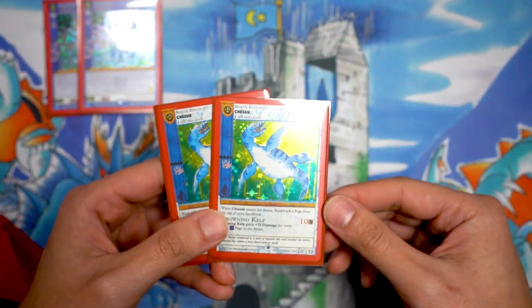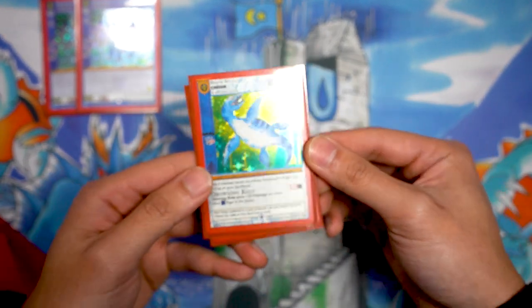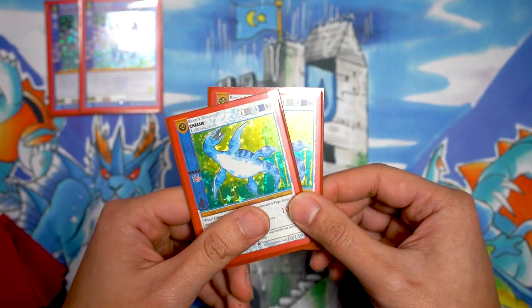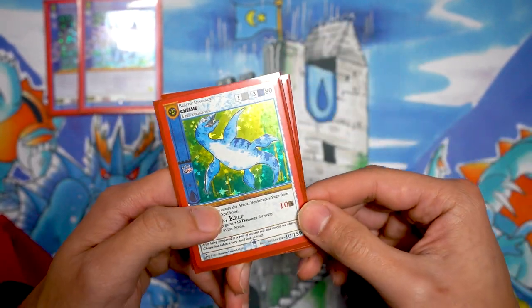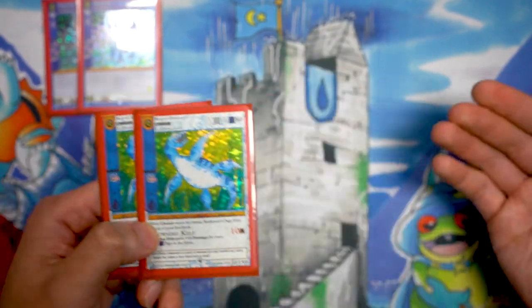With nothing on the field but Chessy and a dream, he's hitting for 160. Add every other water page and he's hitting for nearly game. These are one of those cards where you either die to it or you dominate with it — and very much both happened to me all weekend.